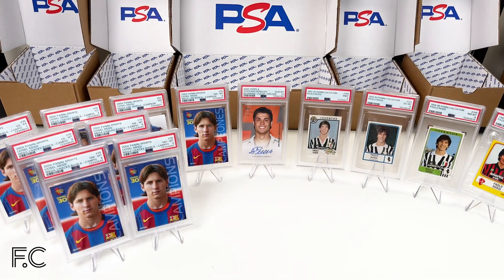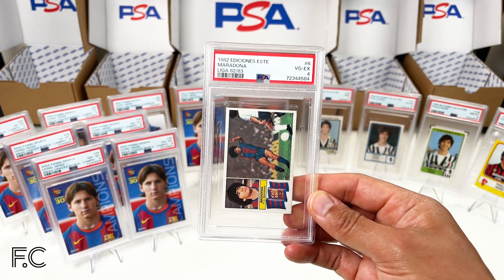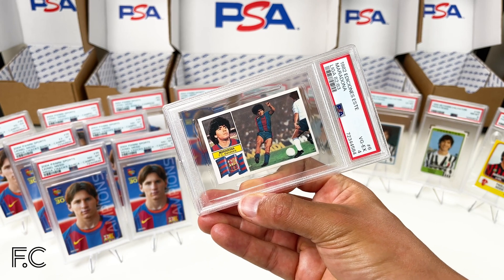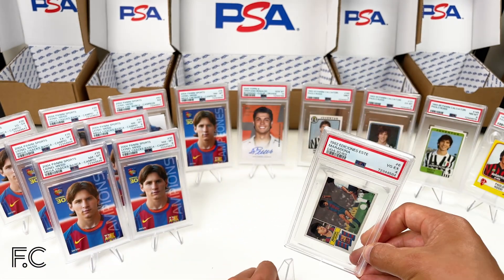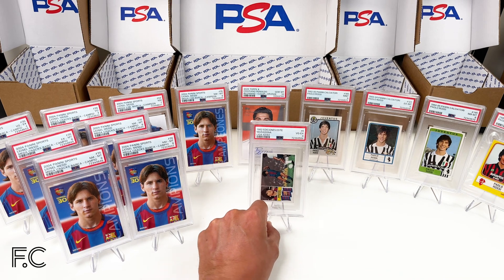I had lots of folders and bought some in the market as mentioned — just decided to grade them after having them with me for quite some time. Next we have a 1982 Ediciones Este Maradona — his first card at Barcelona — in a grade 4. Hard to get high grades on these; I do have an 8.5 of this one from SGC.